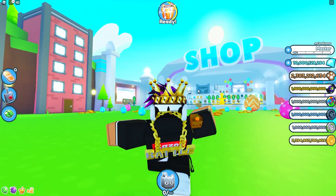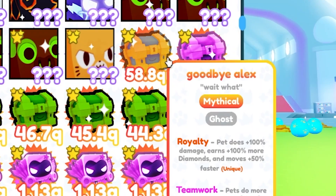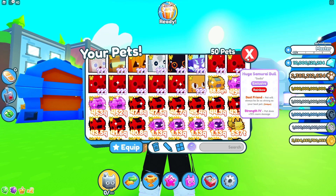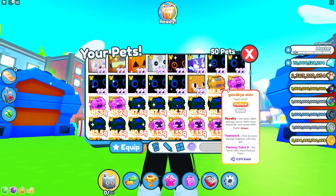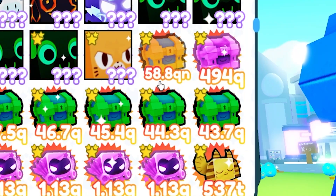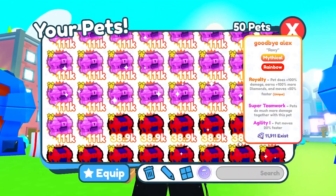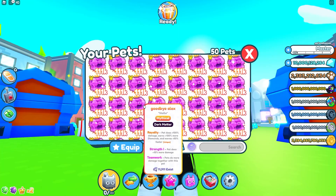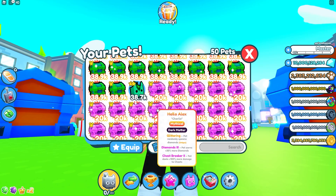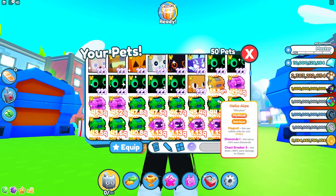For those who play PetSimZ, a lot of you are wondering how I got these hacked pets like the Goodbye Alex and Hello Alex. There are actually two different types of the same pet. There's a Goodbye Alex with QN stats and a Goodbye Alex that got nerfed, which is like 38k-111k. Then there's a Hello Alex at QN stats, and I also have the nerfed Hello Alex which is only 20k as a dark matter.